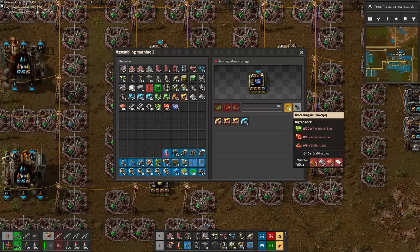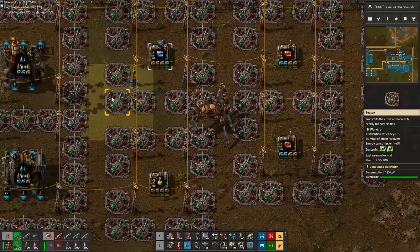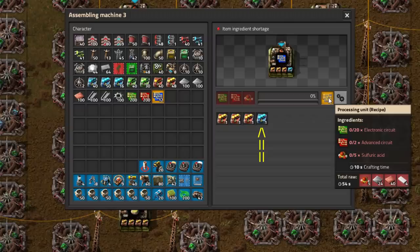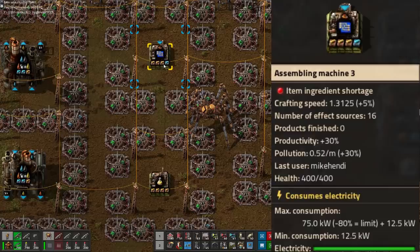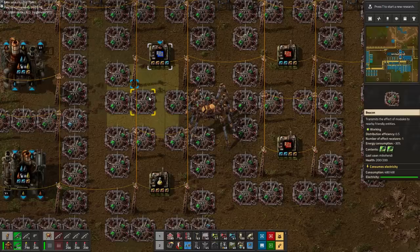The next setup, represented by the blue chip assembler, is significantly more expensive. It comes with an extra 10% productivity bonus for 30% in total, but at the cost of now needing 8 tier 2 modules in all 4 corners. With only 1 speed module to offset the speed penalty of the productivity modules, this assembler's final crafting speed is only 105%. That means we need about 8 of these to do the same job as the cheaper variant.